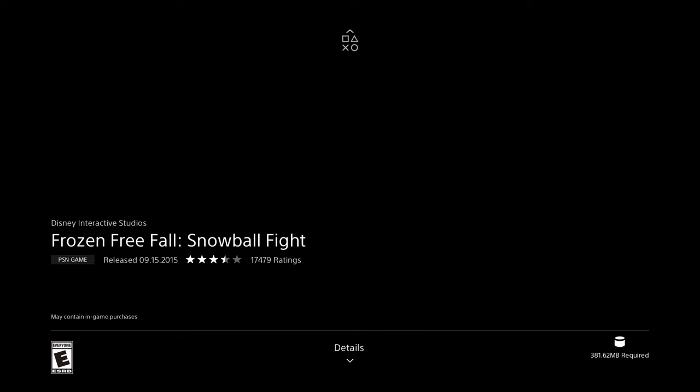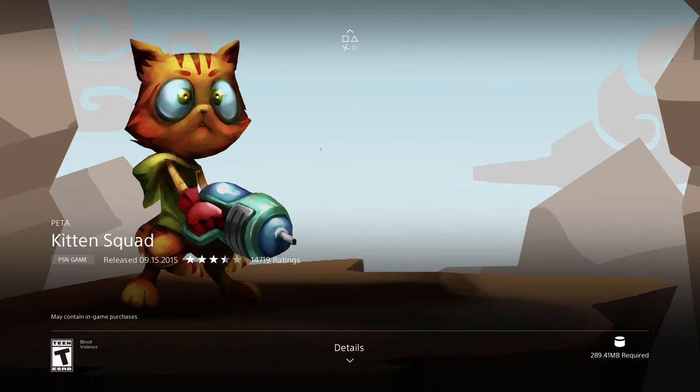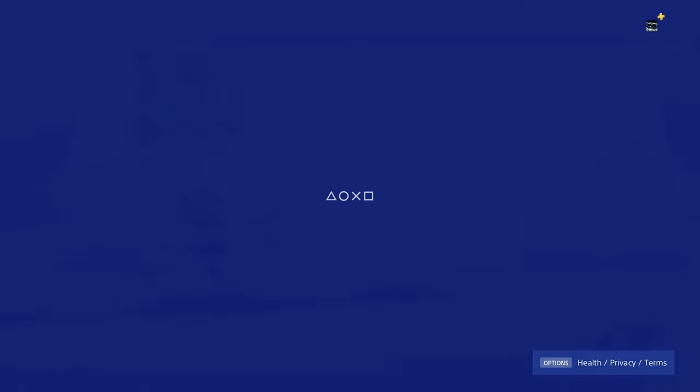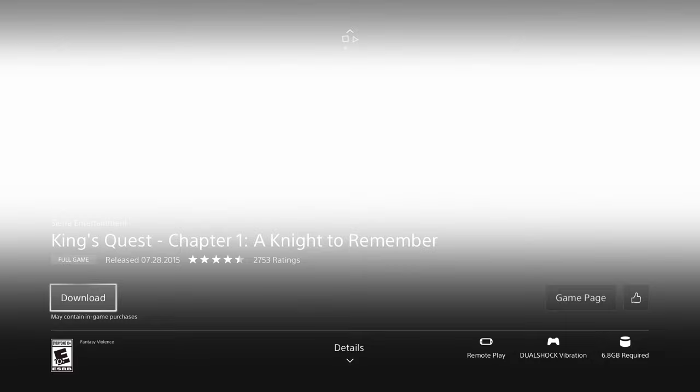We have Frozen next at 381 megabytes — really small. This should only take five to ten minutes max, and that's only because I'm downloading so much other stuff simultaneously. Then we have another one at 289 megabytes — not even half a gig. Then there's a full game at 6.8 gigs — let's press download on that one too.